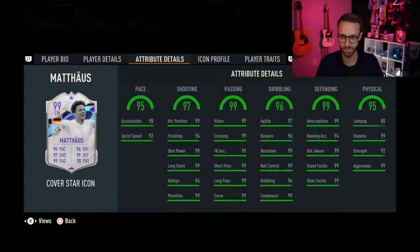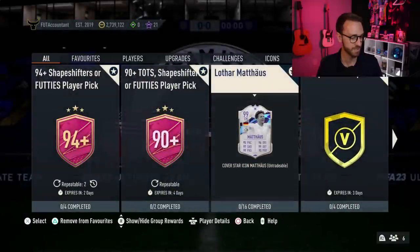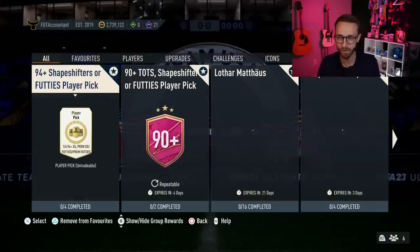An absolute crazy SBC and 16 squads — exactly what we thought. Almost the same exact price as Erling Haaland, about a million coins once you add it all together. But of course, very craftable and easy to get done with the grind on the menus right now. You see those stats — that is just a crazy icon. 99 overall, and his lowest individual stat is 80 jumping. Other than that it's 92. He can play center back, center mid, or center defensive mid. All around just absolutely insane, endgame for sure. GG to EA for delivering on that one.